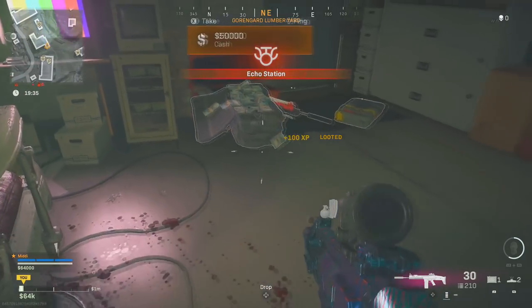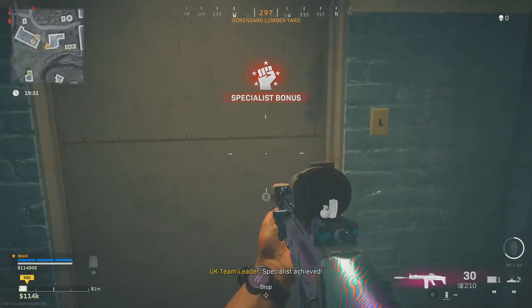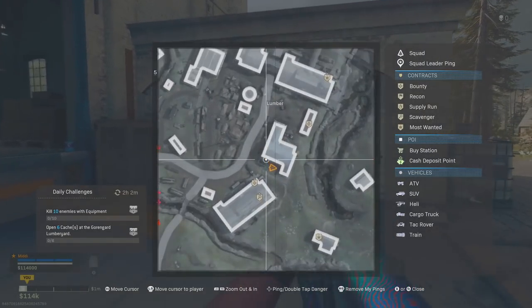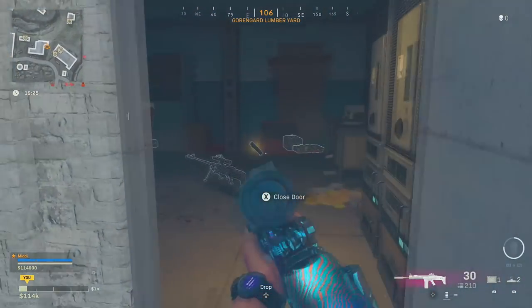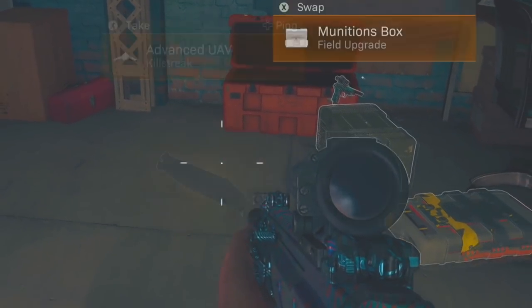Trying to find these every single game is definitely worth it. You're going to find high tier loot. You've got a chance to probably almost get enough money just to get your loadout straight away. Before, you'd have to do something like an Easter egg just to get a chance of some of this high tier loot, but now it's basically given to you for free. There are three pieces of high tier loot that you can find while going inside the doors.